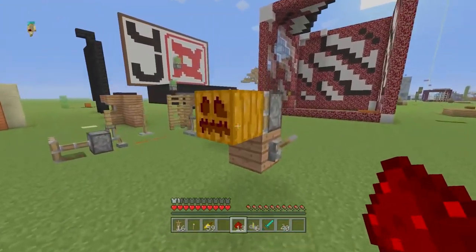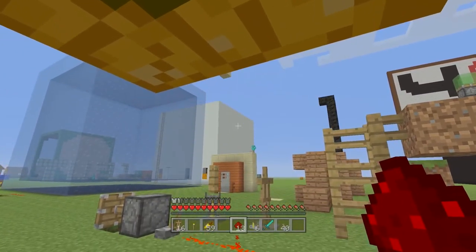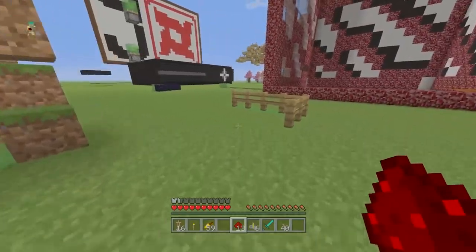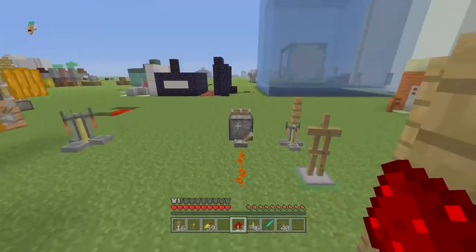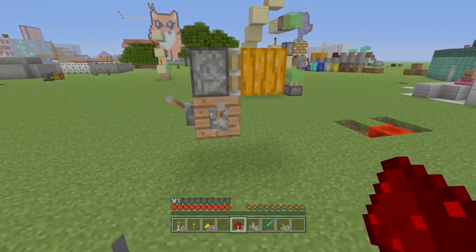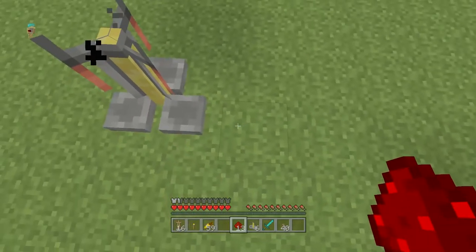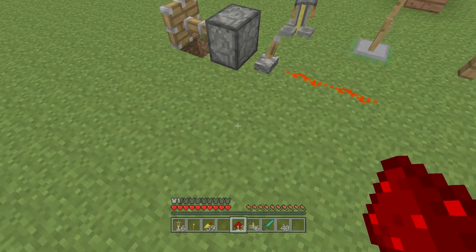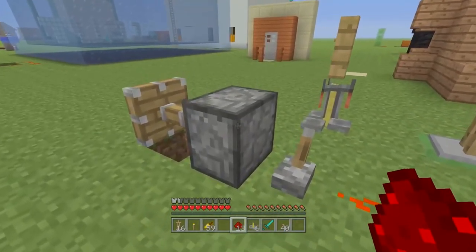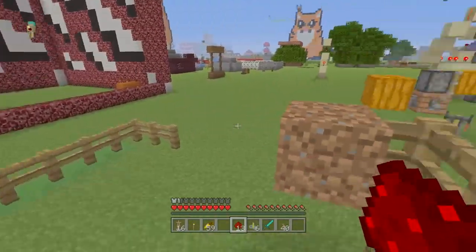Second of all, we've got the collision box, which defines when you can't keep running into something. For instance, a pumpkin being above my head stops you from being able to jump that high. This fence being in front of me stops me from being able to just run through it. The collision box on the brewing stand stops you from falling off when I'm over here, even though I probably should fall off. As long as you're on the collision box you can't fall off something, as long as there's a collision box in front of you you can't run past it, and as long as there's one above you, you can't jump into it.